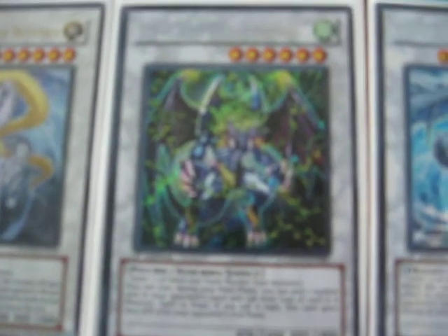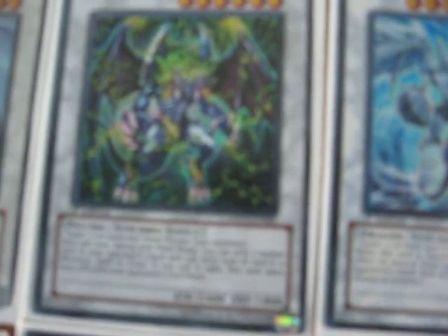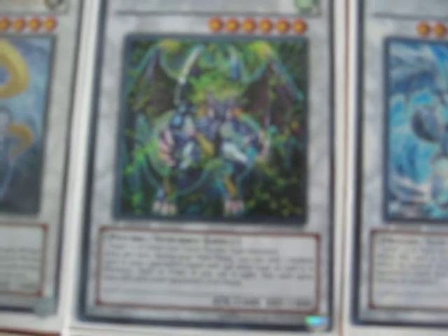Then we've got Psychic Nightmare, just a 6-star synchro. It's got a pretty decent effect — if you can keep guessing right about your opponent's cards in their hand, you can basically have this thing sitting around with 3,400 attack points.